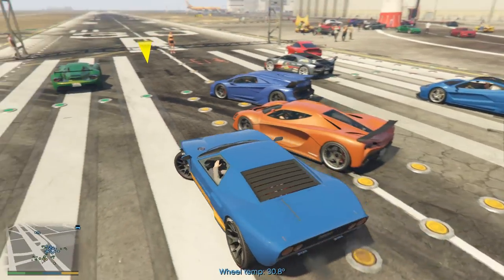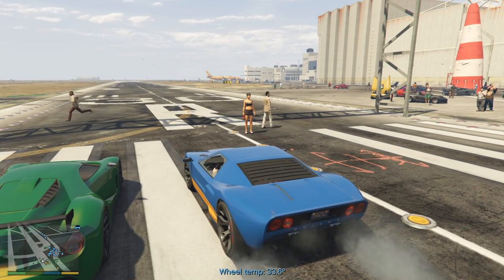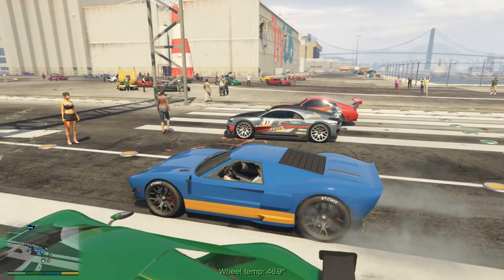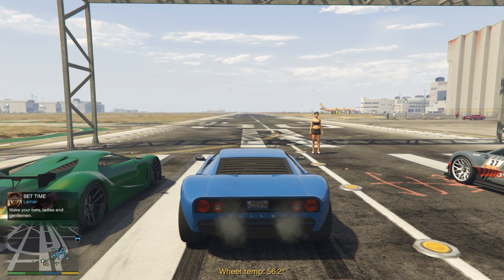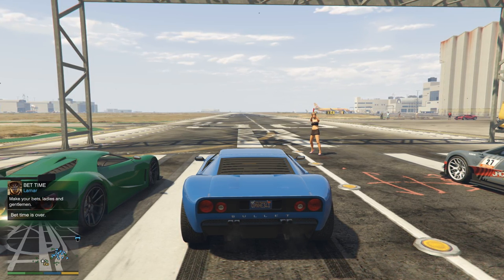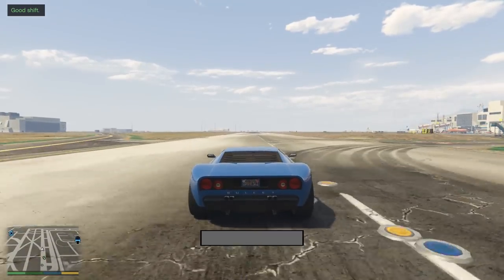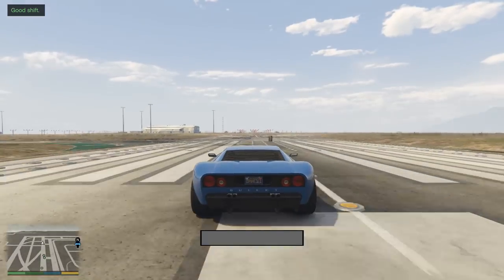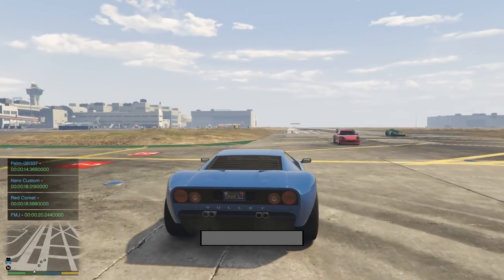That's the only downside of having it randomly assign you into a heat — you can end up getting stuck with the same cars and not have much competition. Let's spin up the tires. I want a 13-second run but that is perhaps going to be a little bit tricky for the Bullet. I got away with a lot of spamming of shift-up through all of that — 14.3, still not quick enough I say, but miles faster than everyone else. The Comet actually came very close to beating the Nero.